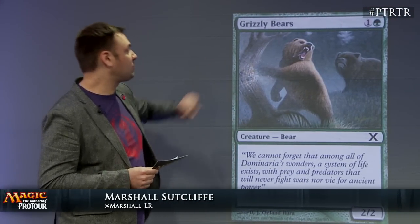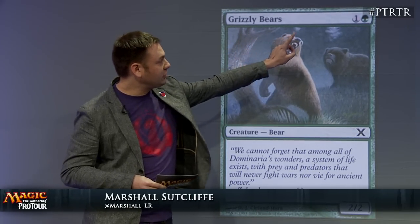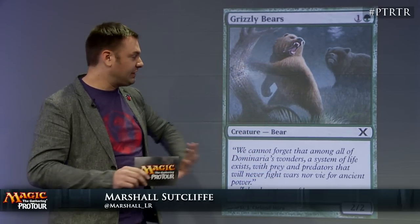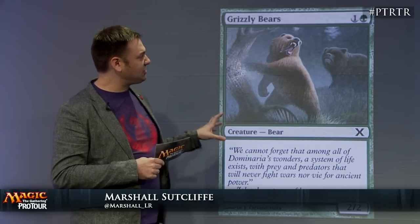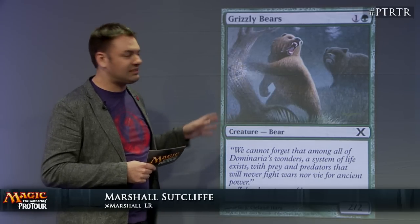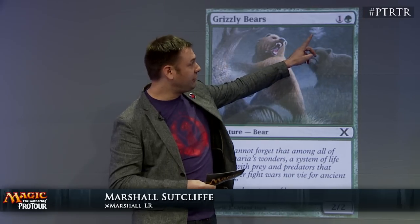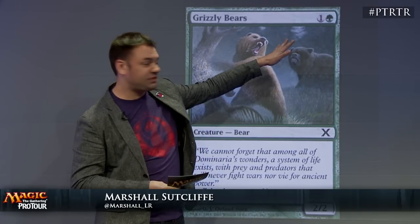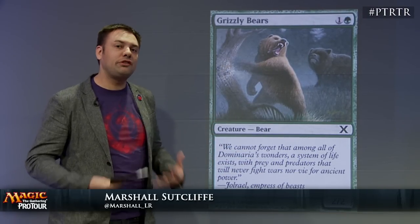Let's take a look at our first example. I'm going to show you a creature we may all be familiar with — Grizzly Bears. This is one of the most vanilla creatures they've ever printed. It costs two mana and it's a 2/2, and that's it. No flying, no special abilities, no active abilities. This guy represents the baseline for the Vanilla Test. What we're going to do is compare the converted mana cost — or just the mana cost with colors — to the power and toughness, and that gives us a baseline for how good a creature is.